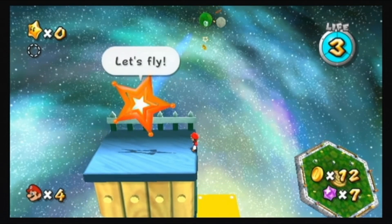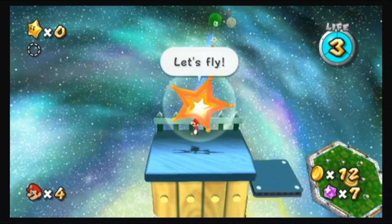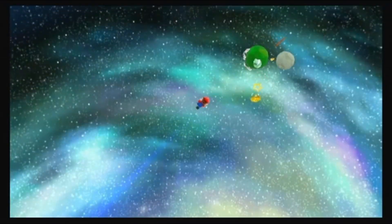The Luma transforms into a launch star. Shake the Wii Remote to climb to the next planet.